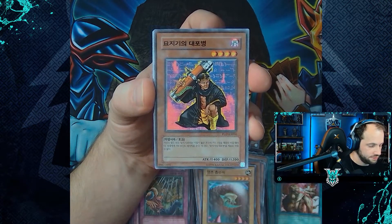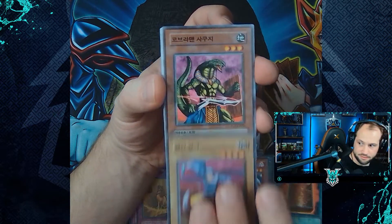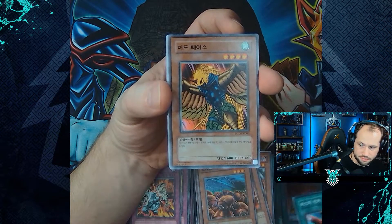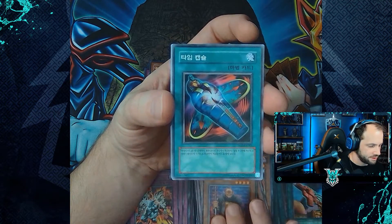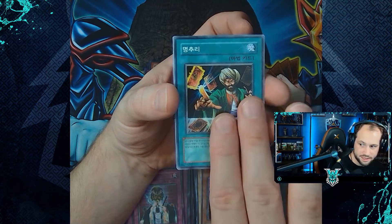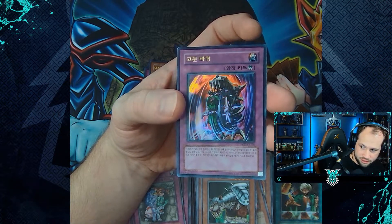Final bundles: Soul Eater, Gravekeeper's Cannon Holder, Book of Taiyu, Time Eater, Bottomless Shifting Sands, Master Kyonchi, Pyramid Energy, Swarm of Scarabs, D-Tribe, Buster Rancher, Bird Face, Right of Spirit, Gravekeeper's Guard, Different Dimension Capsule, Time Eater, Inpachi, Gravekeeper's Curse, Reasoning, Arsenal Bug, Narrow Pass, King Tiger Wing Hu — and another ultra rare: Nightmare Wheel!